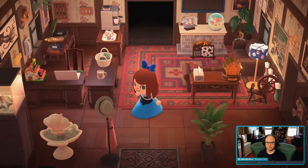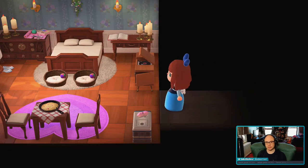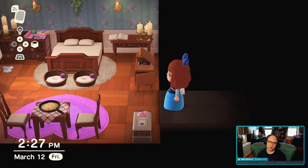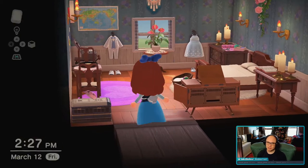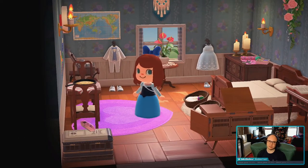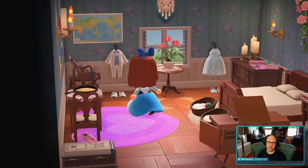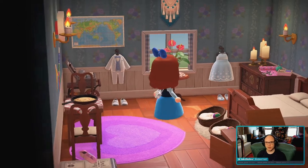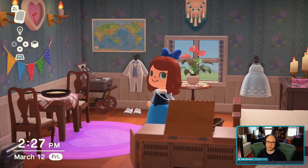One of my favorite rooms to have created in Ariel's Grotto is the wedding suite. I am a gay man so I would have rather had a his-and-his suite, but the wedding event in Animal Crossing New Horizons this past summer was so adorable and I loved so many of the items from it. We have the wedding suit, we have the wedding dress, and I just thought it was absolutely perfect.